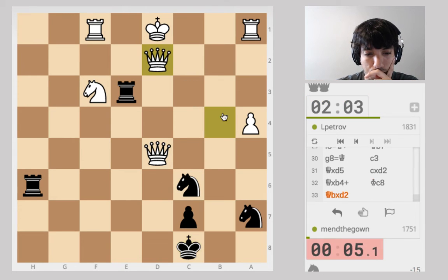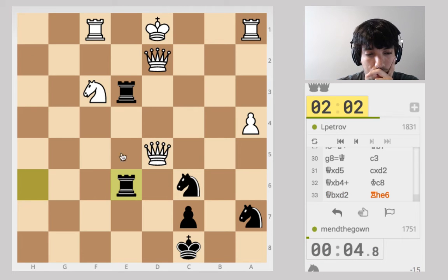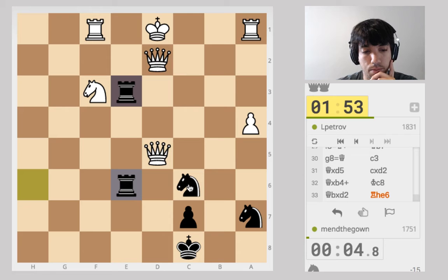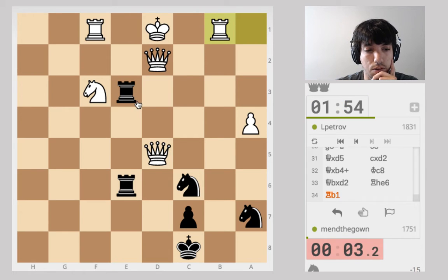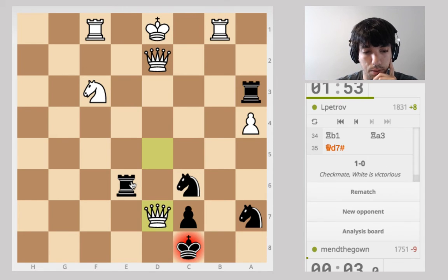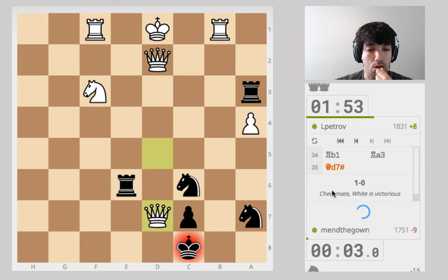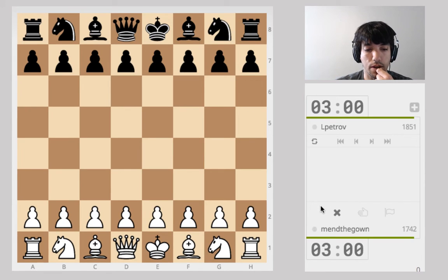I should have definitely taken their queen. They're looking for something efficient — oop, that dropped so many things. Queen e6 checkmate. I kind of want a rematch. Alright, 1 to 1.